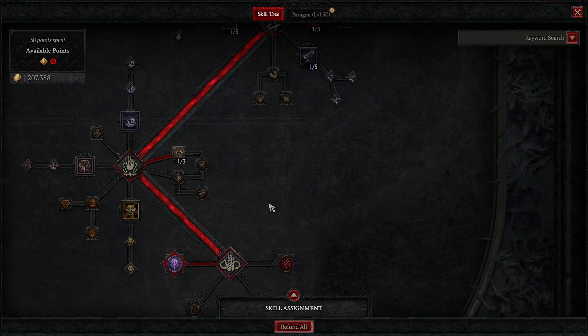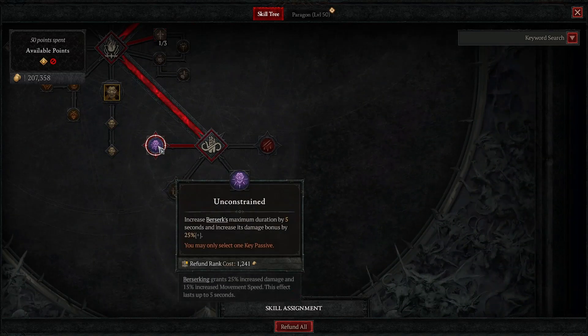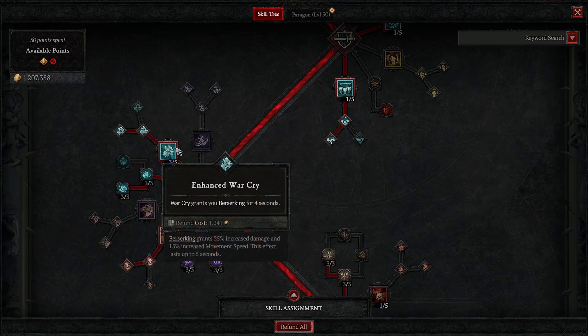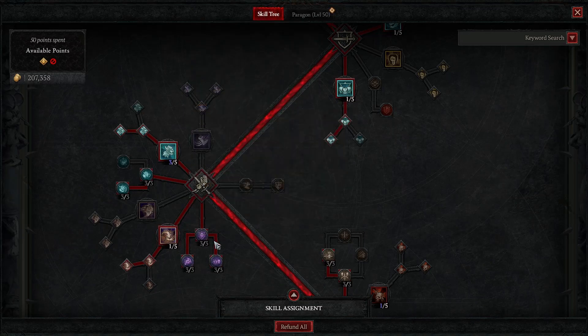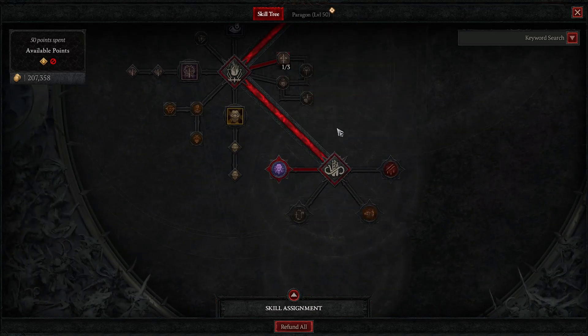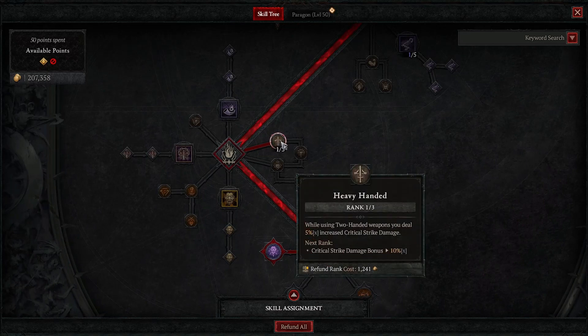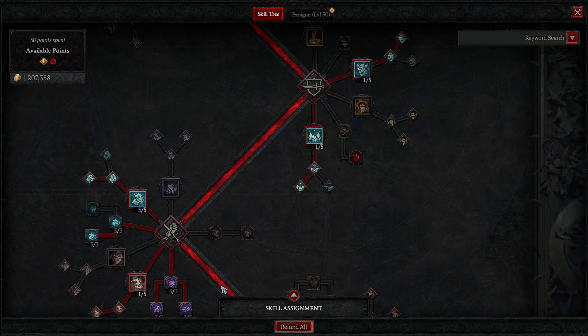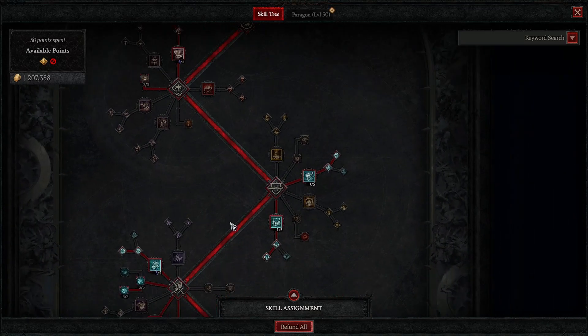I don't take an ultimate — I have Leap in that fourth slot instead. I take Unconstrained, which increases maximum Berserking duration by 5 seconds. Normally the base is 5 seconds; with this you get 10. This matters because if you trigger War Cry at 4 seconds and Leap at 7 seconds, you can't stack them within a base 5-second window — but with 10 seconds you can. I also take this damage node, going three points in it. That's the skill tree done — I'll post it in the planner too.